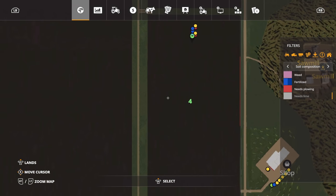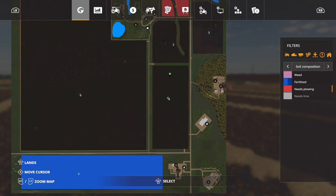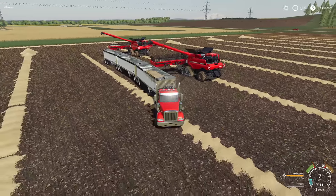Needs lime — cool. And it doesn't need plowing, which pumps me up way more than you know. So we're going to lime it and then come through and plant our next crop. I think it's going to be soybeans — I'm not 100% sure but I think we're going to do soybeans next.